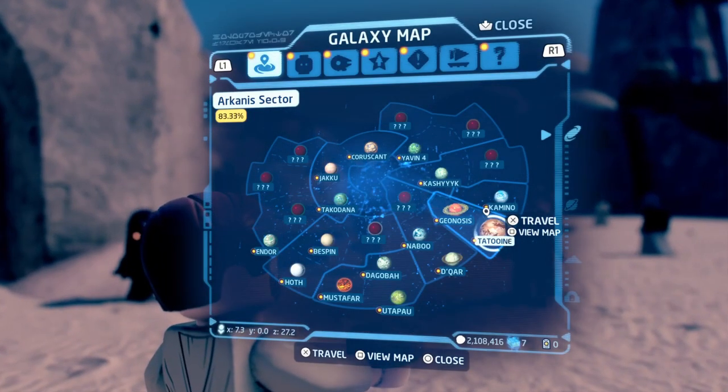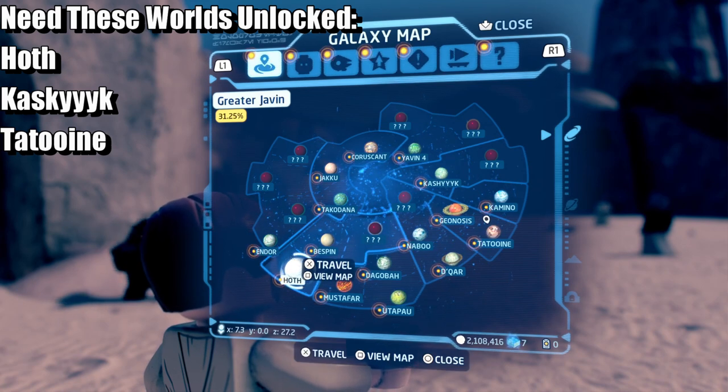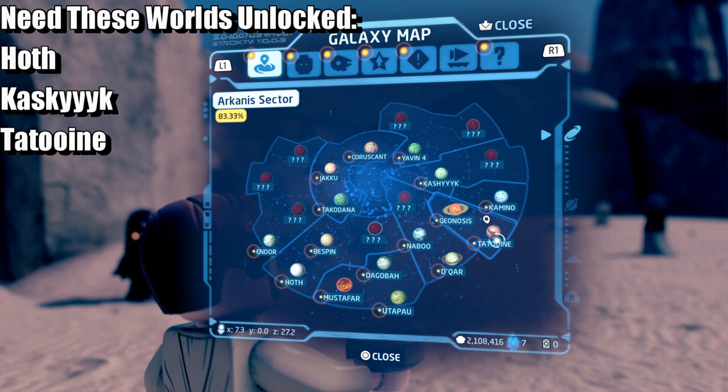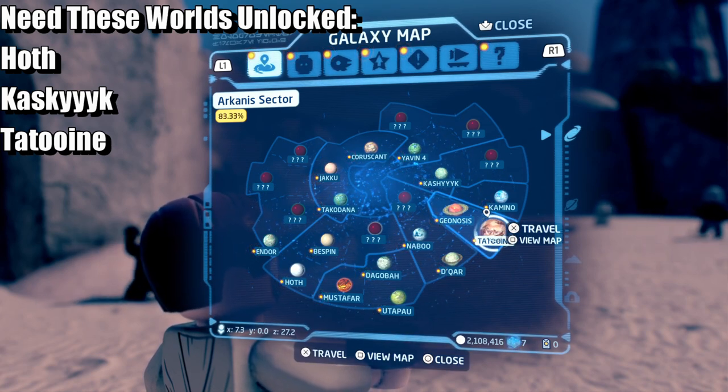You need to have Tatooine unlocked, Kashyyyk unlocked, and Hoth unlocked. That's episode five, that's episode three, and obviously this is episode four. So you need those three planets unlocked to do this.